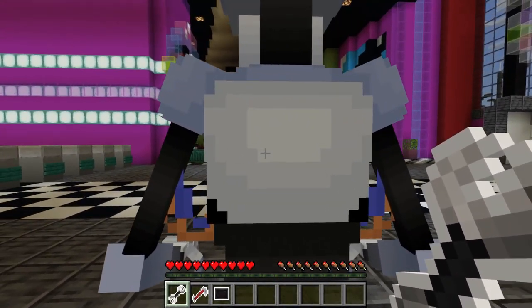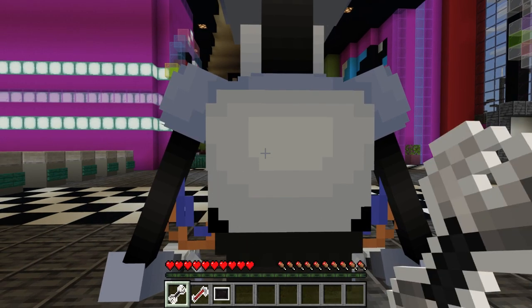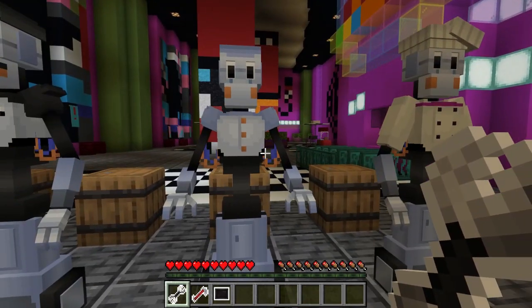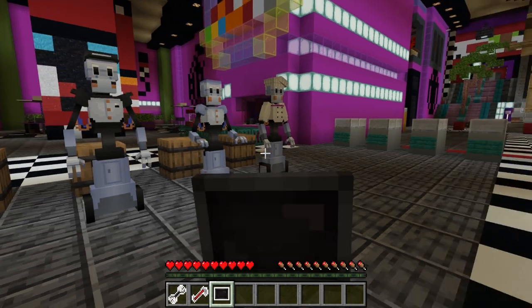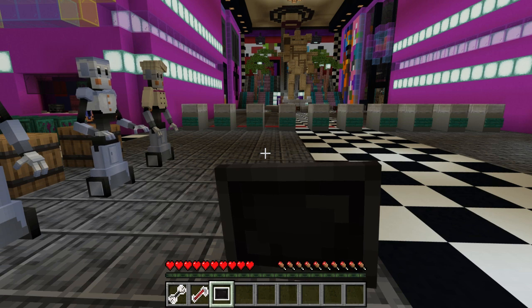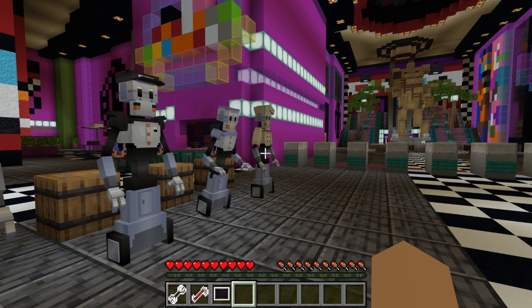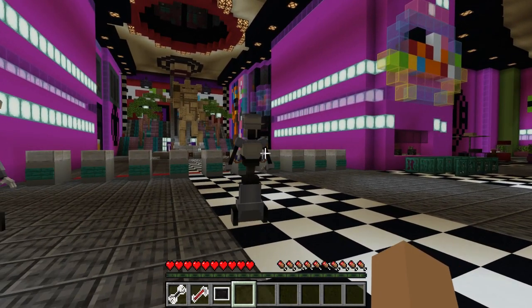All right, let's start messing with these things. I've activated it, so I'm going to use this tablet to direct him to go to the faz pad. All right, now he's on — he should be going to the faz pad.